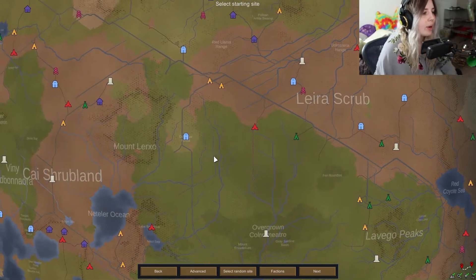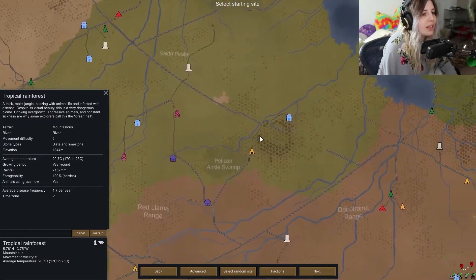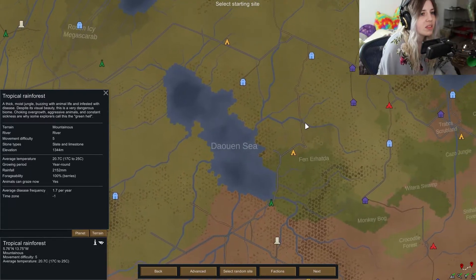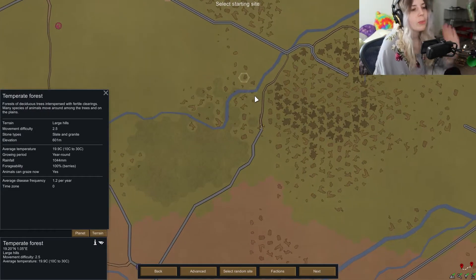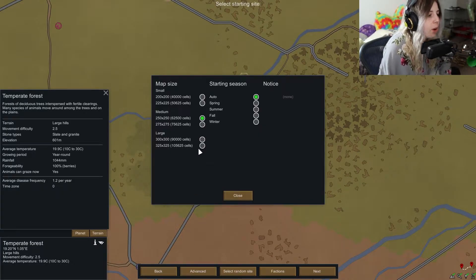I'm just going to pick a generic area — doesn't really matter where. I'll re-roll until I find something nice. It doesn't have to be perfect; it's kind of near a road so it's fine.